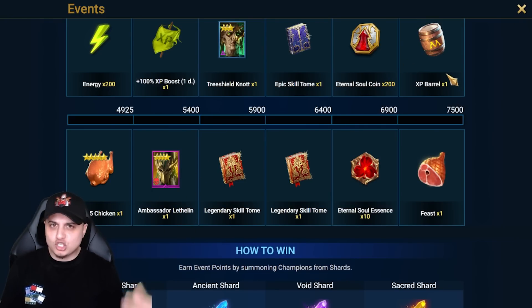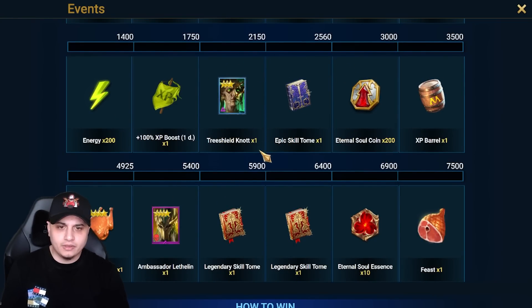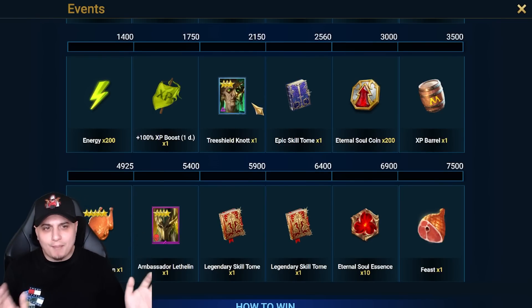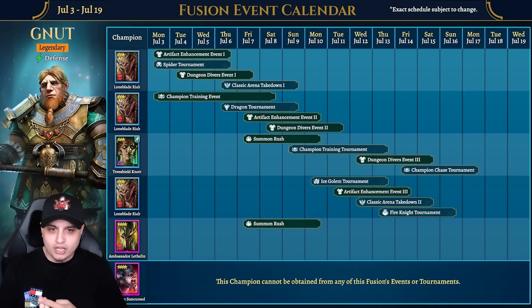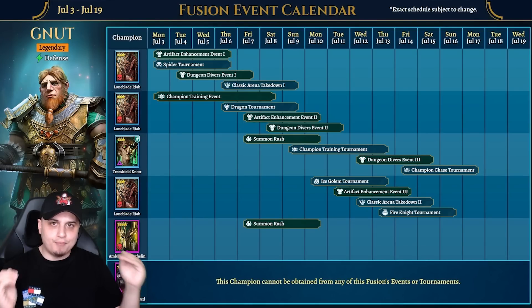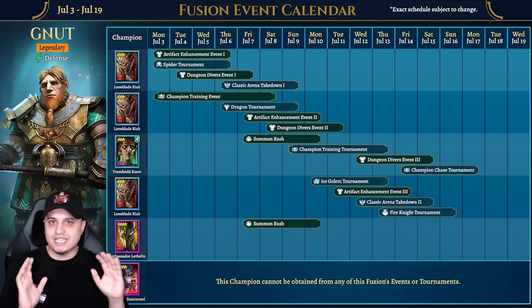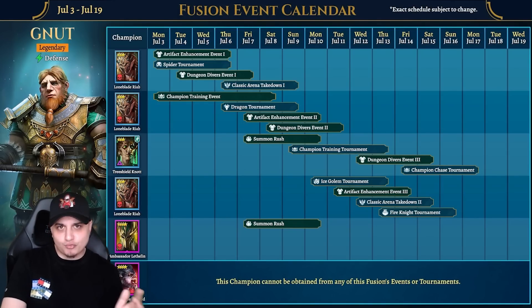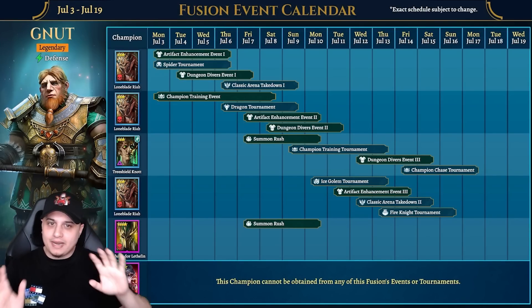Usually I'd go for the extra epic, which in this case is going to be Ambassador Lefelin, but I feel like I'm on top of everything and don't need to invest an extra five or six sacred shards for the epic. If it was the void one I'd have thought about it. Looking at the event calendar, today we've got classic arena, dragon, artifact enhancement, and the summon rush. The void rare is needed from both summoning events.